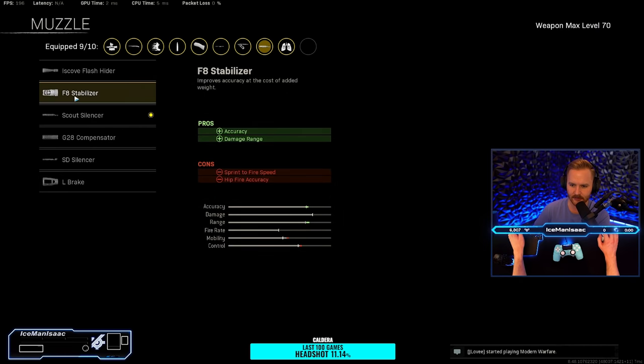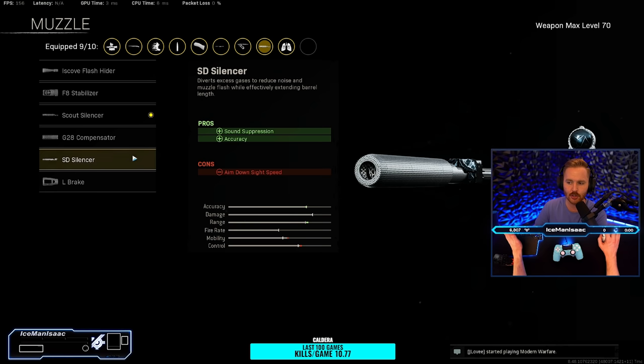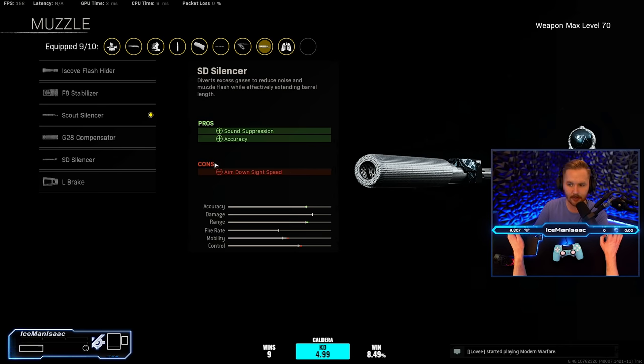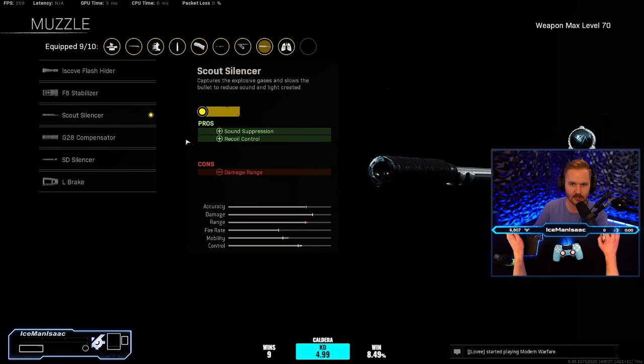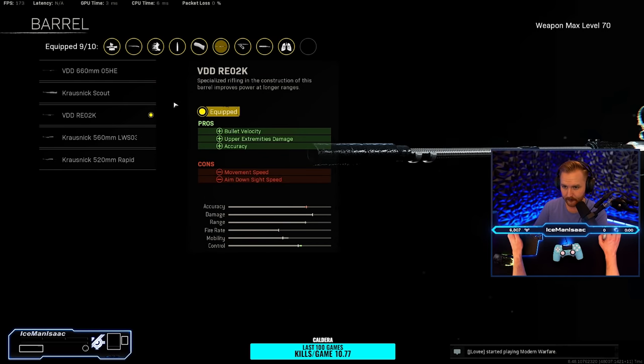Let's start with the Scout Silencer muzzle. This technically will hurt our damage range. You could also rock the SD Silencer, but it'll hurt your Aim Down Sight Speed. I'm wanting to build a faster build. You can make either decision — go for full Aim Down Sight Speed, or if you're really just going for headshots, use this Scout Silencer. It doesn't really matter what your damage range is; as long as you're hitting headshots, they're going to die no matter what.